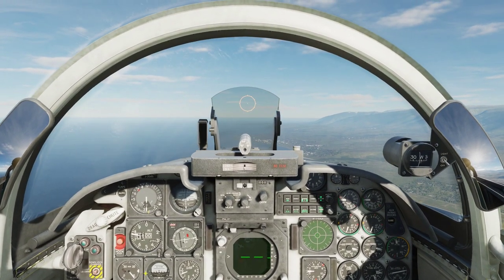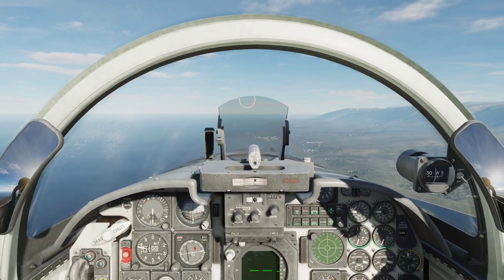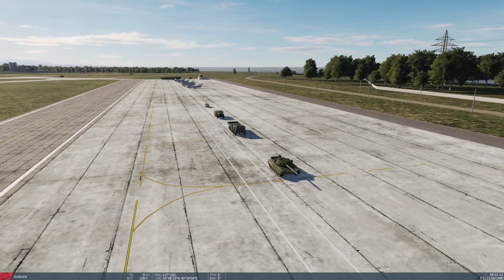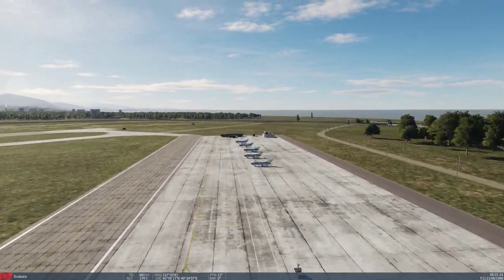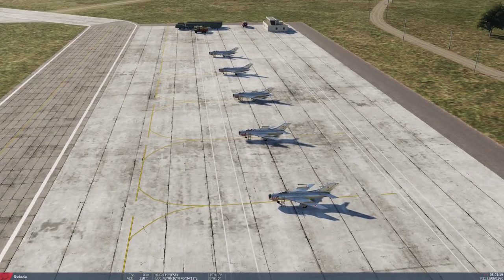Here we are in the cockpit and ahead of us we have our usual airfield with some targets — our usual trucks and a tank, and here I have placed a couple of MiG-19s that we are going to attempt to take out.